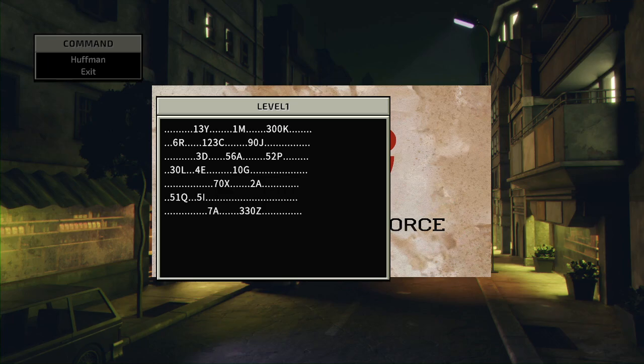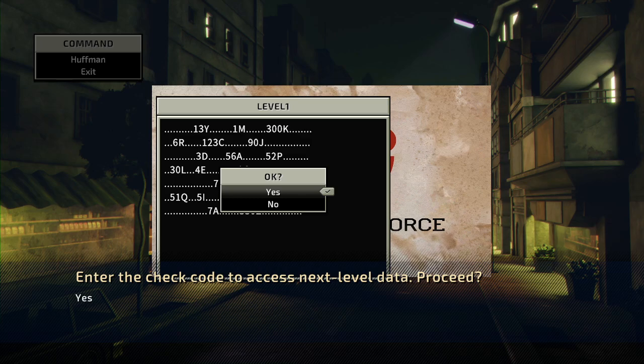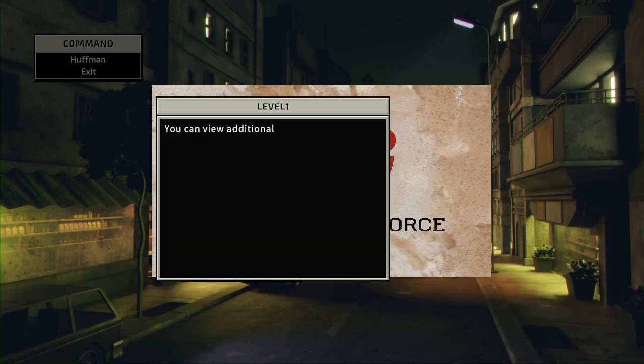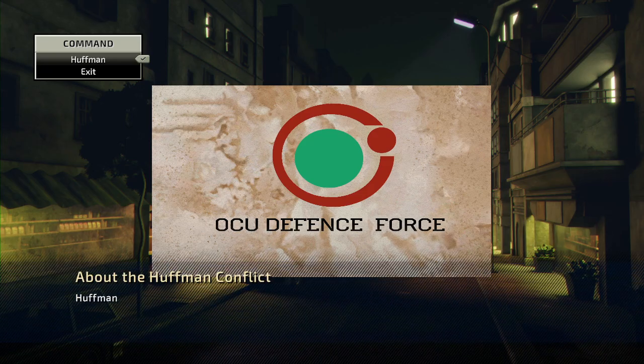Some gibberish, and it asks you to enter a check code. For some reason, we need to enter Madeira — from Madeira Island. And all it says is you can read additional documents by inputting Sakata into the OCU Army address. That's all it says, but we need to do this step.